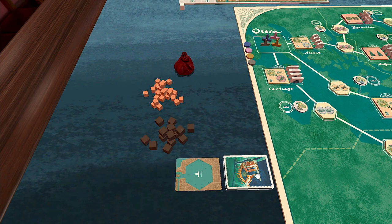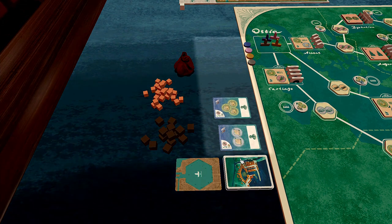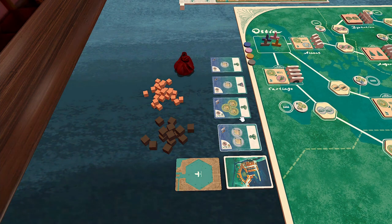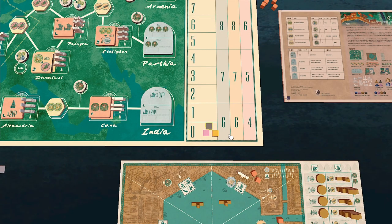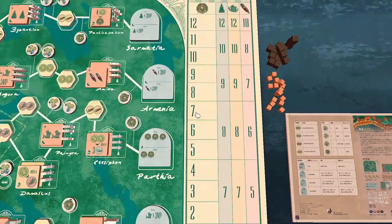Shuffle the order cards and place them face down next to the board. Then reveal the first 4 to form the order row. Place the players' reward tokens on the main board at 0 on the reward track.